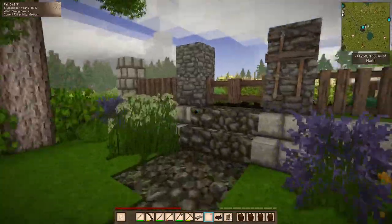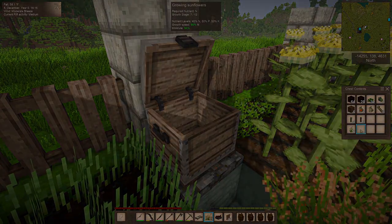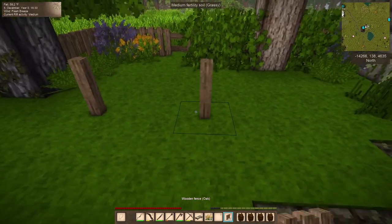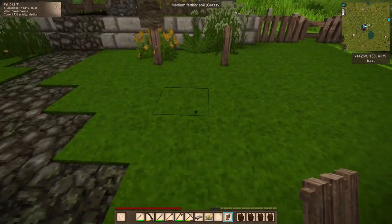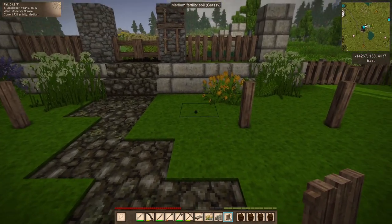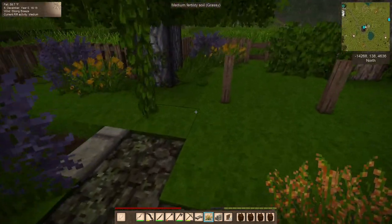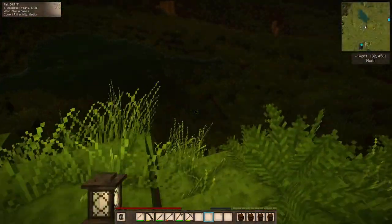We need two gates — a gate there and a gate there. And then we have a little bee area. I don't know how many flowers we have, but there are white currant bushes — we can leave those in here. It's not going to be huge — just three beehives there and a couple around in here. That makes me happy. Then we'll just spread some flowers around.